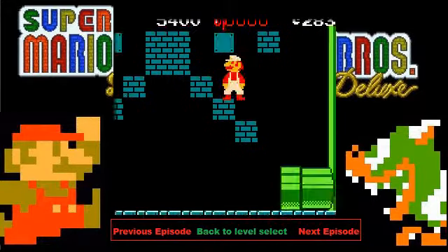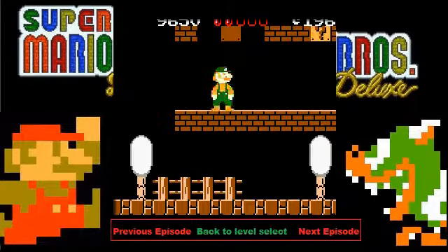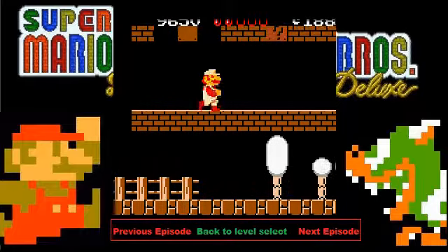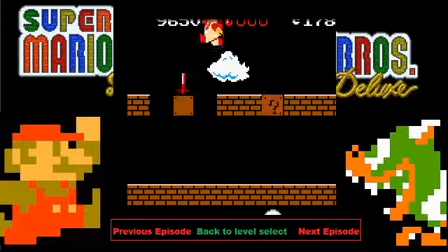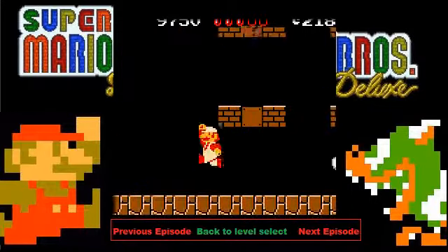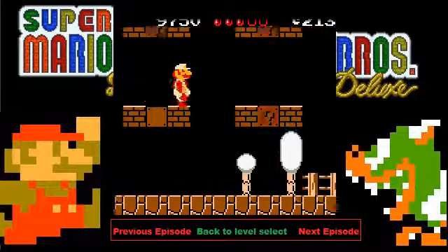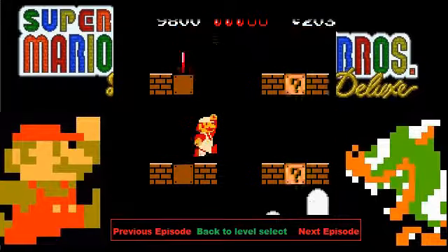The second coin is in this block. The third coin is where the hammer bros are, but I killed them — they are in this question mark block, so just collect it. And the fourth is going to be in this question mark block here. There we go.